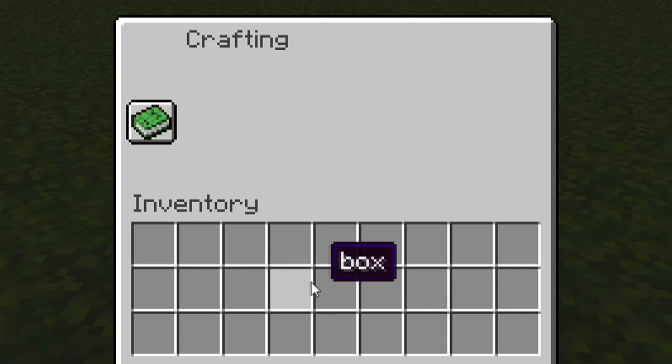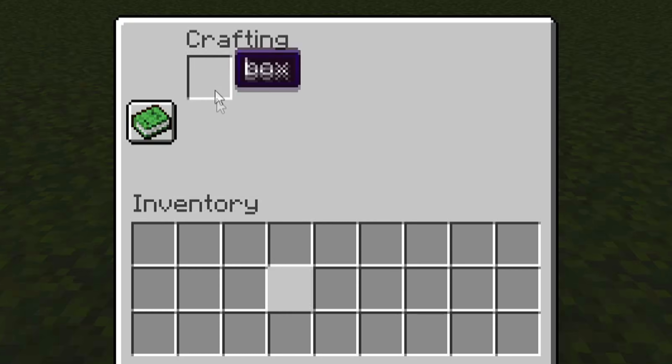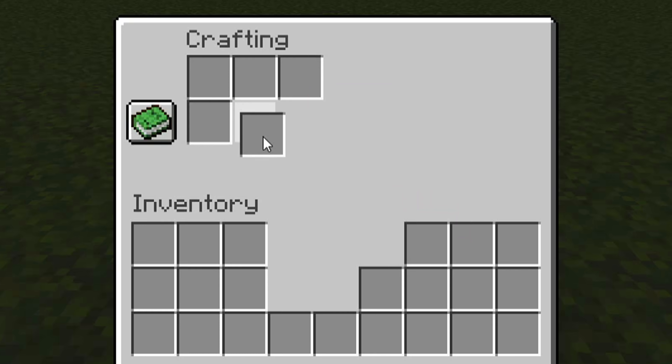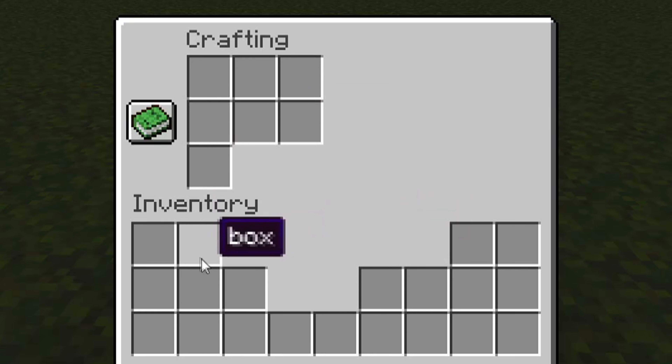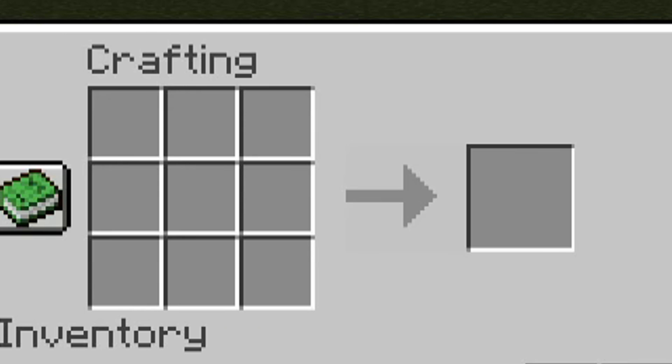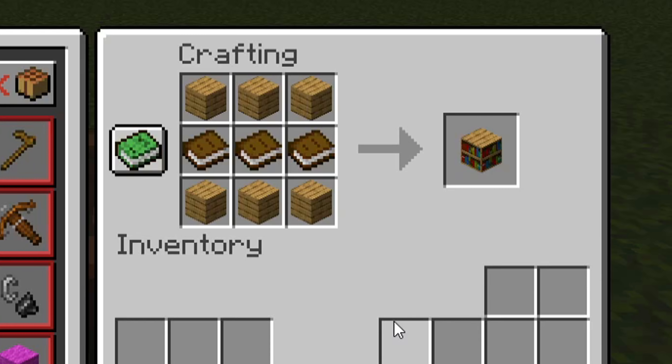So given what I just did with my inventory, I can grab these slots and put them in just like this. And I can fill it up completely all the way through. And that creates the crafting table — now I can craft stuff. So there we go.